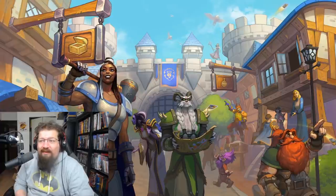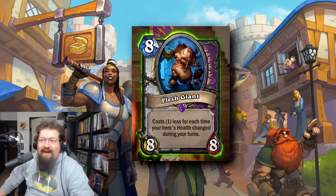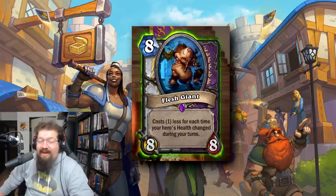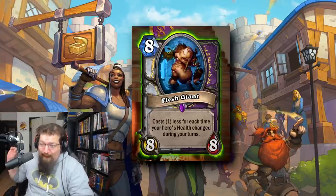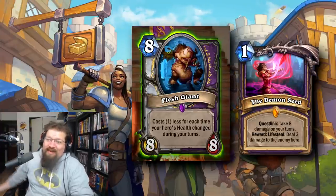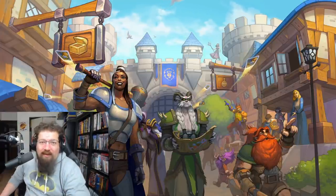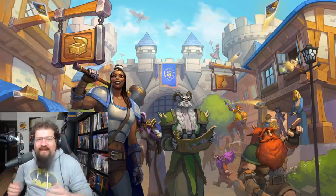The number one most broken 8 drop of all time basically never costs 8 mana — it's Flesh Giant. A Warlock minion, 8 mana 8/8, that costs 1 less for each time your hero changed health on your turn. In Wild it became zero mana by turns 2 or 3, and 4 or 5 in Standard. It got nerfed to 9 mana, then to 10, and even at 10 it comes down ridiculously early. Warlock's self-damage effects are so crazy, and Warlock was all over the place because of the Demon Seed and how broken Flesh Giant was. That's my list — let me know in the comments what you agree or disagree with, 9 drops are coming soon, hit that sub button, and stay salty my friends.